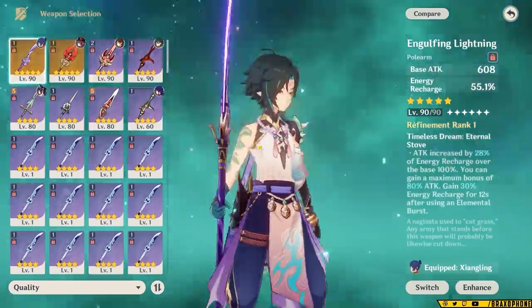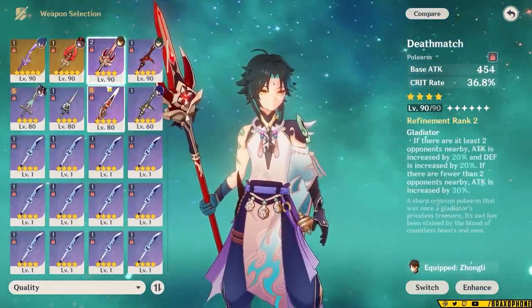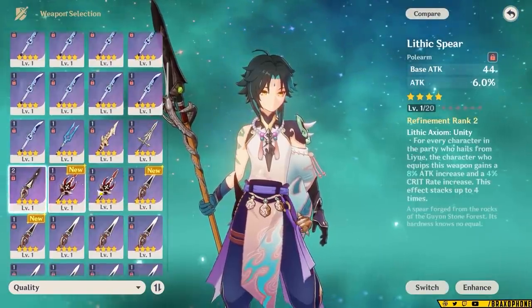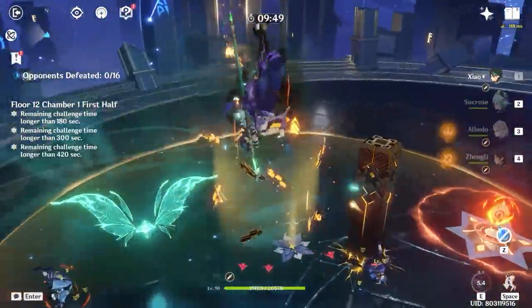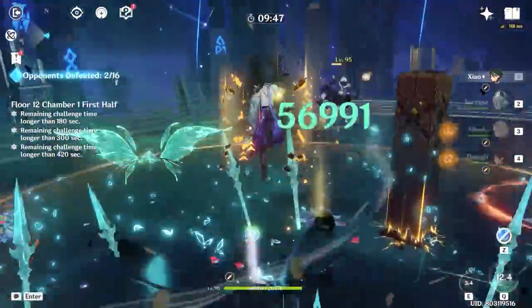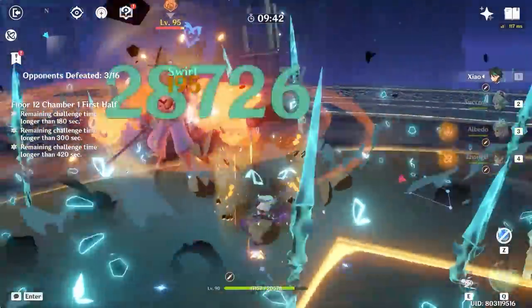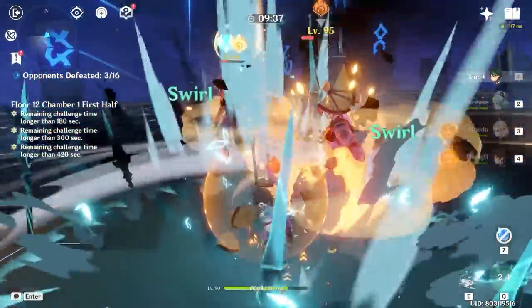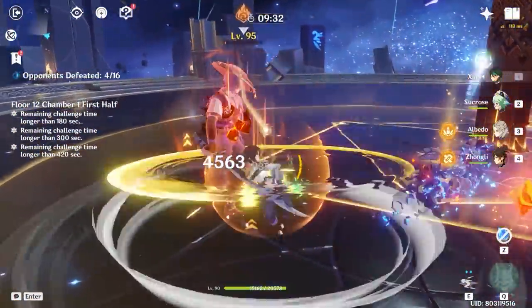Skyward Spine is solid for the energy recharge it gives, along with high base stats and crit rate. Even with an attack percent sands, Engulfing Lightning is also pretty good. As far as four-star weapons go, they include Deathmatch, Blackcliff, Lithic Spear, and if you don't have anything else, Wavebreaker and Favonius Lance. Do note that Wavebreaker and Favonius Lance are also pretty low damage — better than the free-to-play options, but still not really ideal. This is one of the biggest issues Xiao faces if you're trying to maximize his damage. Though Xiao isn't super easy to build in the weapon department, he is easy to build artifacts-wise, so let's move on to those.